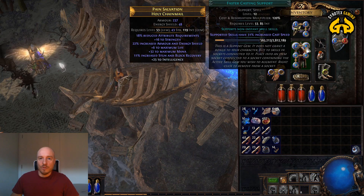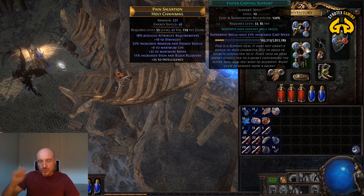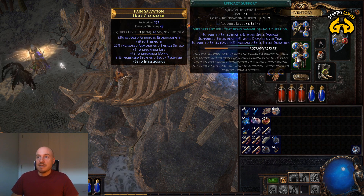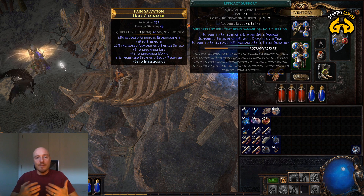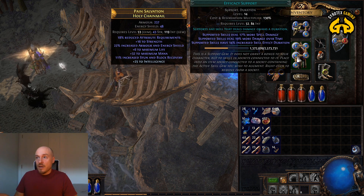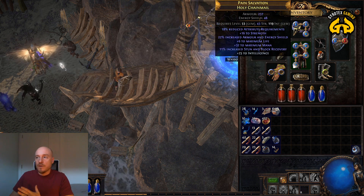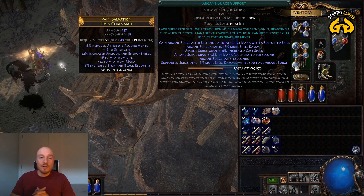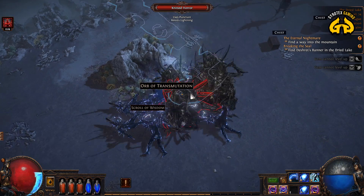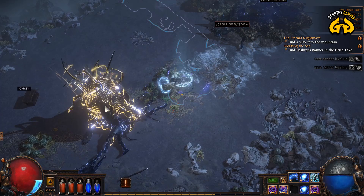Faster Casting support is also here — we want to be a lightning machine gun, that's how you want to play as an Arc Witch. Efficacy support is becoming slightly more optional but is pretty useful for dealing more spell damage. Arcane Surge support is the very first one you get in the game. So Arc, Spell Echo, and Spell Casting Speed are your staple abilities — that's the main thing you need.